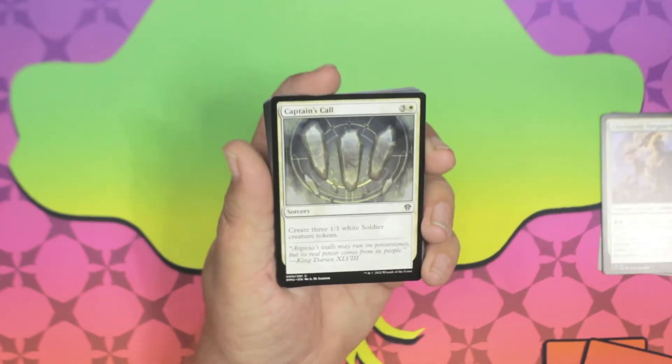Prayer of Binding — three and a white for an enchantment with flash. When Prayer of Binding enters the battlefield, exile up to one target nonland permanent an opponent controls until Prayer of Binding leaves the battlefield. You gain two life. That's pretty good. Join Forces — two and white for an instant: untap up to two target creatures, they each get +2/+2 until end of turn.